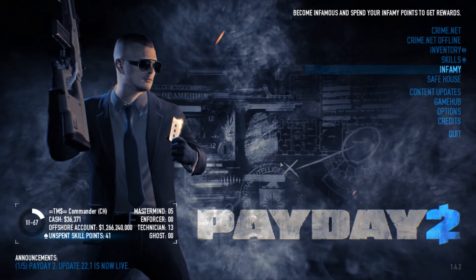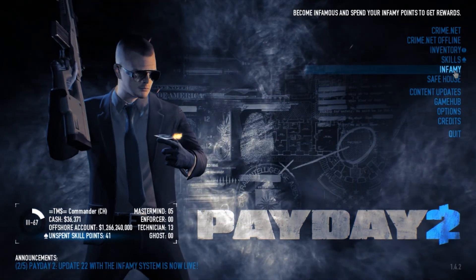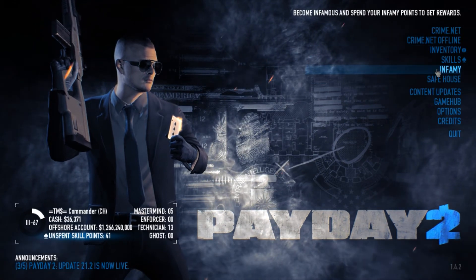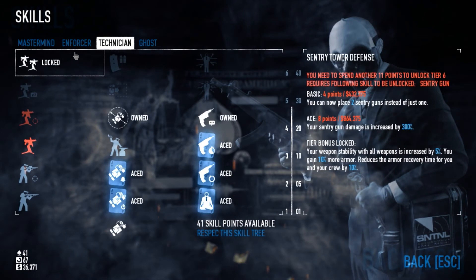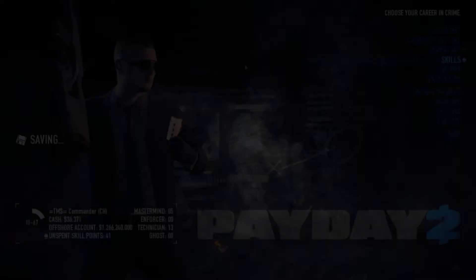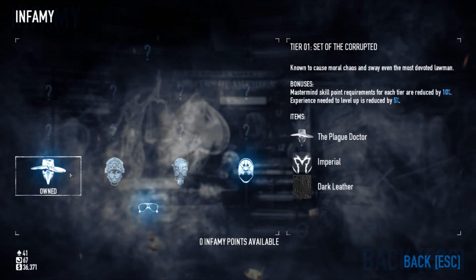When you reach level 100 you will see below the infamy option a 'become infamy' button, which tells you what you will lose. The thing is you will also lose all your skills — everything will be set to zero and you will have to gain them again. However it becomes cheaper, because if you buy one of these infamy skills it will always be reduced by 10%, depending on which infamy skill you buy.